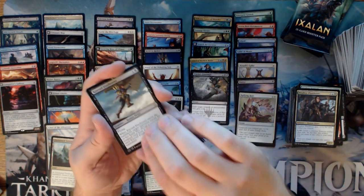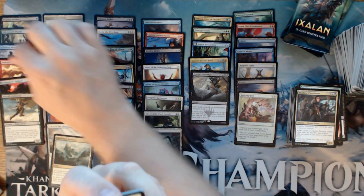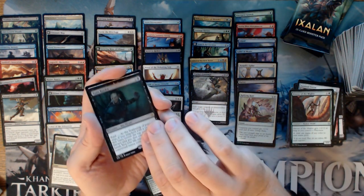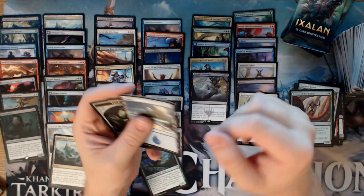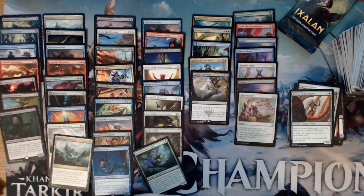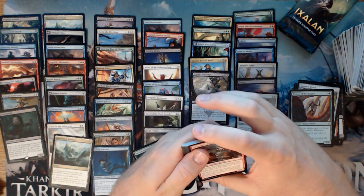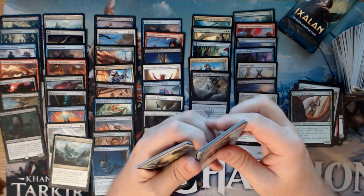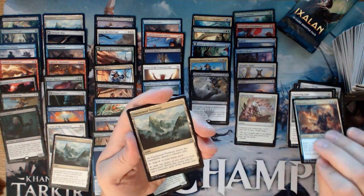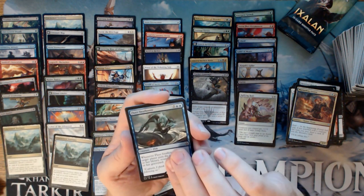Kitesail Freebooter — great card, better than Conqueror's Galleon, that's for sure. Sentinel Totem, Drover of the Mighty, and a Ruin Raider. Getting near the end. Still no Foil Rare — usually when I pull a Foil Rare late it turns out to be pretty good. We have a Sheltering Light, Marauding Looter, another Unclaimed Territory — that's three in one box, impressive — and a Fleet Swallower.